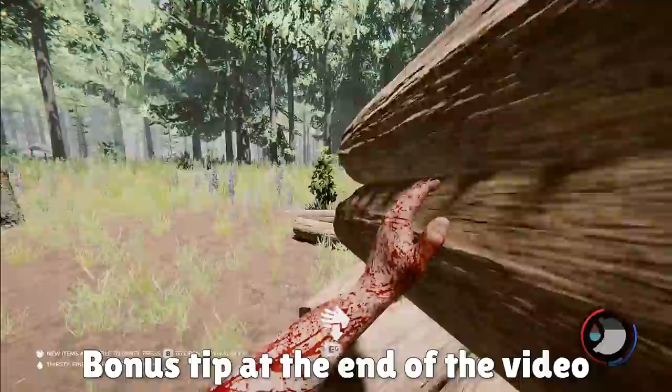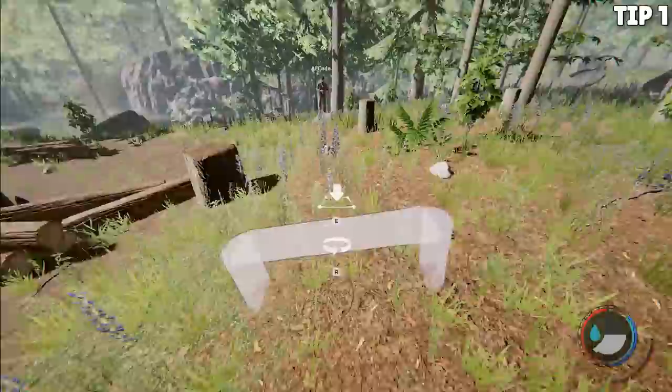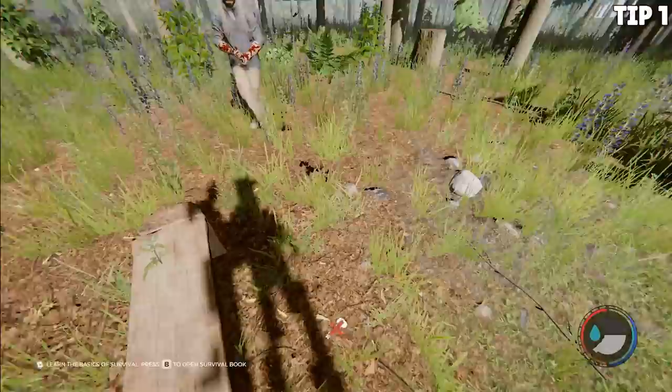This is technically actually like 26 tips, but without further ado, let's get into our tips for playing The Forest. Tip number one is going to be make more benches. Benches are completely underrated in this game. They allow you to not only regenerate your current stamina faster, but it also regenerates your overall stamina. A quick minute sitting on the bench and you are topped back out without having to drink anything or eat anything.